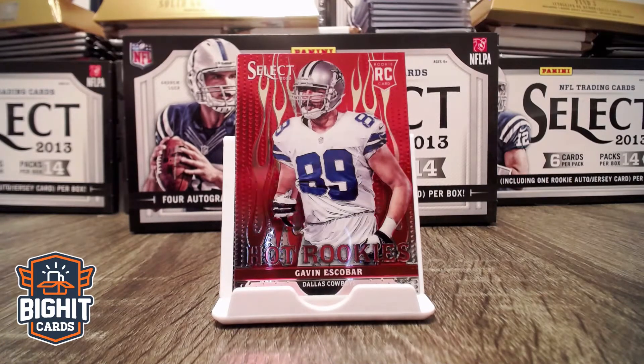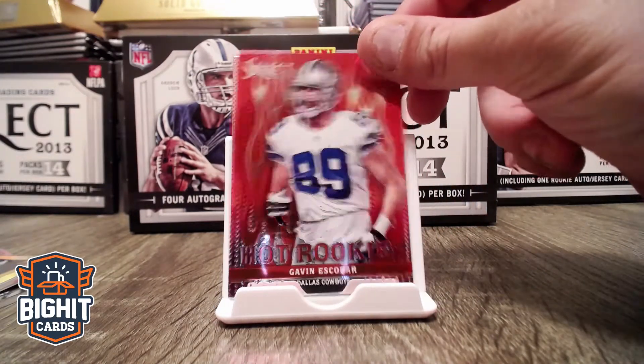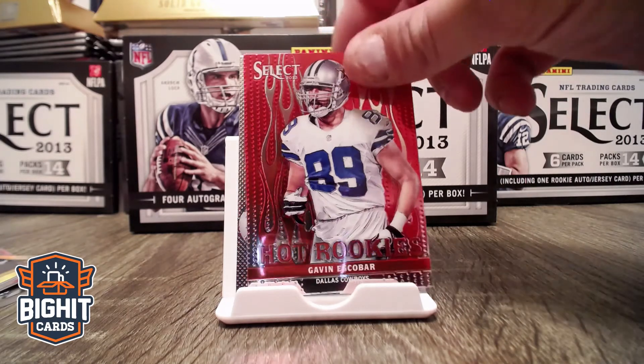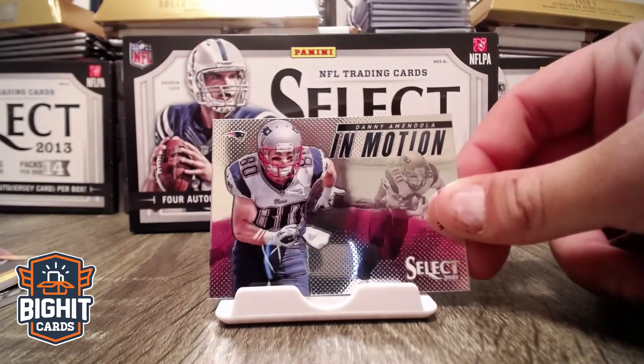No, I didn't get a double — I had a Roethlisberger. Anyways, Gavin Escobar. I believe somebody got a carry package with the one-on-one, Big D, Hits for Life. Might still hold that one for you, send that one over too, cause I know how you are a Cowboys fan. And then we got another In Motion, this is with Danny Amendola.